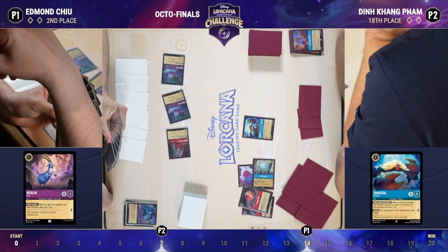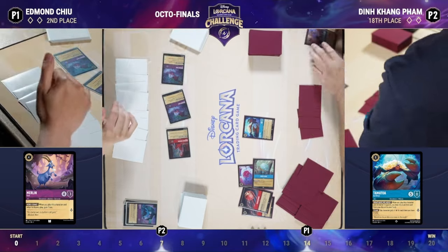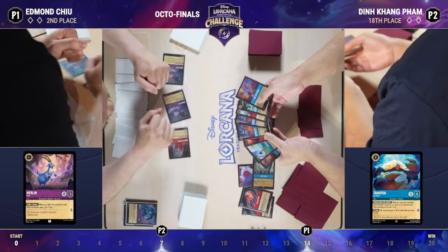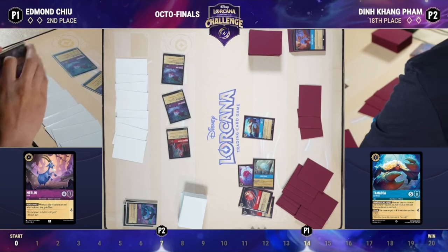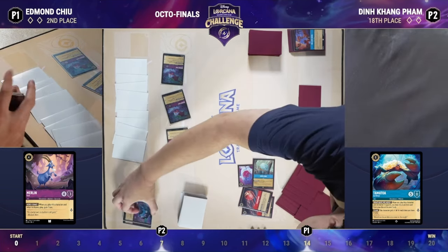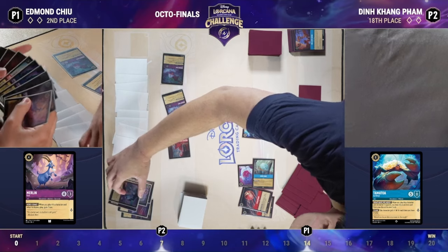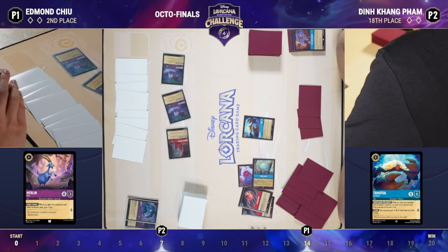Even just a couple of turns ago Edmund was around eight lore, creeping up on 11. But with Tamatoa and the Dime on board, there may look like a large lore disparity — but Edmund's at seven and Tamatoa plus Dime could quest for 10 total next turn, jumping Din all the way to 17. Both players are presenting two-turn clocks, and this game is actually extremely close.